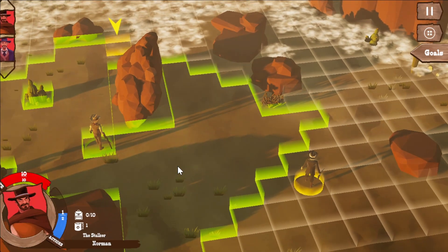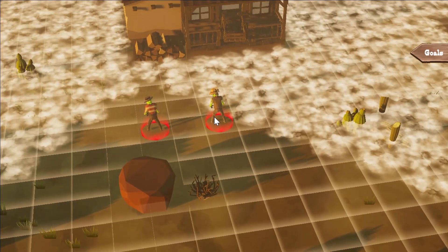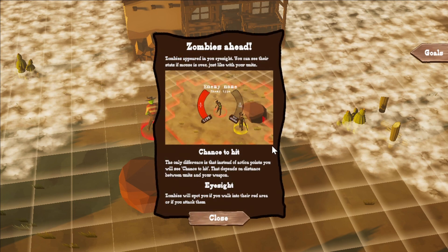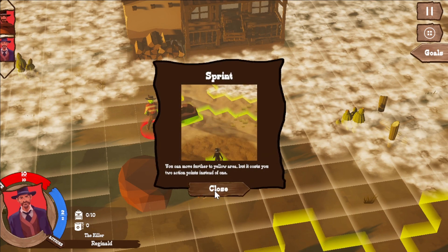Zombies ahead. A zombie is appearing in your line of sight. You can see the stats when your mouse is over them, including chance to hit. Zombie will spot you if you walk into their red area or if you attack them. You can also switch between units using the team panel on the left side. If you hover the mouse over one of the avatars, you will see their basic stats. Sprint: you can move further to the yellow arrow, but it costs two action points instead of one.